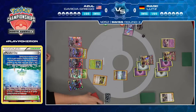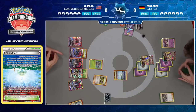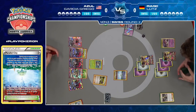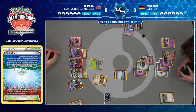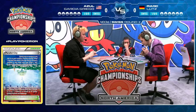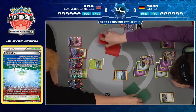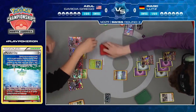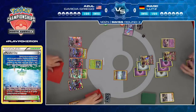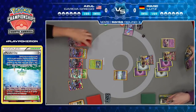It looks like Azul does finally find an energy, so maybe he'll be able to attack. But if you're Azul, do you even want to attack? It looks so ugly — you go in there, hit for 100 damage with Golisopod GX, your own Parallel City is reducing your damage, and then you probably just get knocked out. Only two Grass Energy in the entire deck for Azul. When you're only playing two, you're running the risk of some really horrible situations if you prize a single one of those energies.